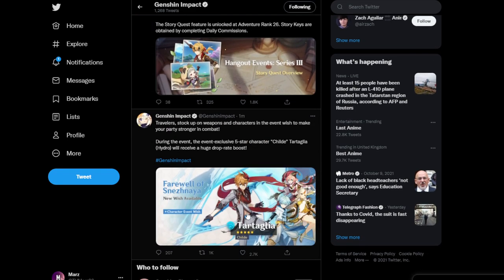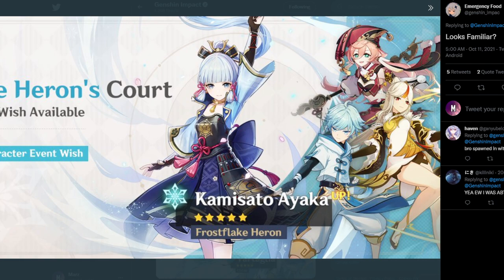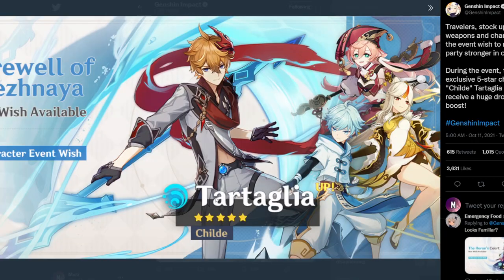As you guys can see, the character banner is right here — the Farewell of Shnezhnaya. Tartaglia's banner is here, with Chongyun, Ningguang, and Yanfei. It looks exactly like Kamisato Ayaka's banner. This is Ningguang's third appearance maybe, and I know a lot of people enjoy Ningguang, so this is pretty good for any Ningguang wanters.